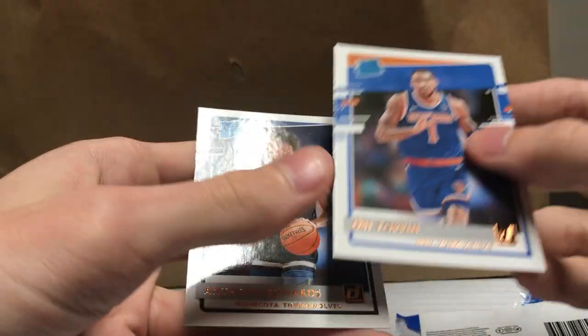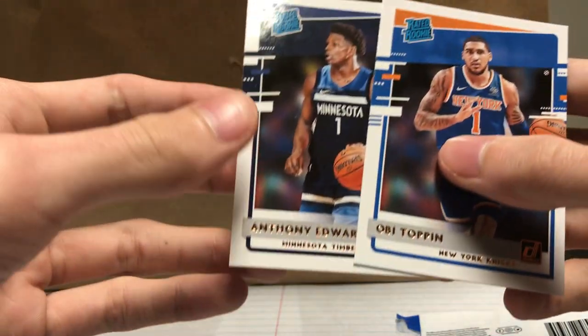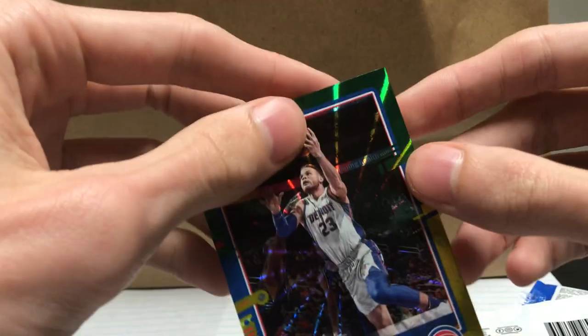These are probably the two best cards — Anthony Edwards, that's always a great pull. Not the best green parallel though, Blake Griffin is pretty crummy. But that's it for the video, thank you guys for tuning in. Look out for some more coming in the next couple days — peace out, thank you.